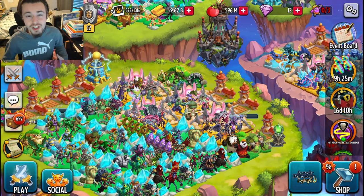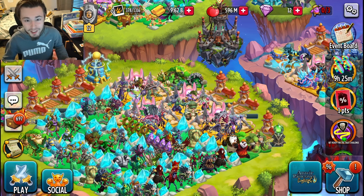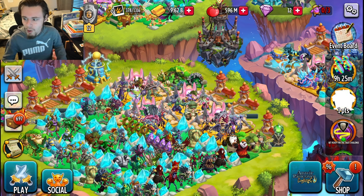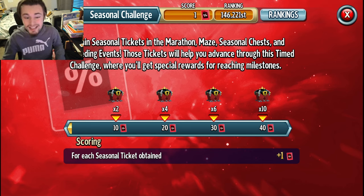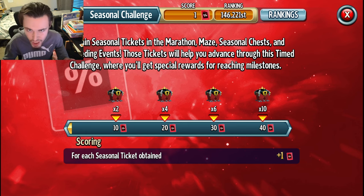The last way is kind of funny — it's actually by getting chests for opening chests. Every time you open a chest you get one of those Black Friday tickets. If you click on the ticker on the side of your screen, you can see: 10 tickets gets you 2 chests, 20 tickets gets you 4 chests, 30 tickets gets you 6 chests, and 40 tickets gets you 10 chests. So you get chests for opening chests.